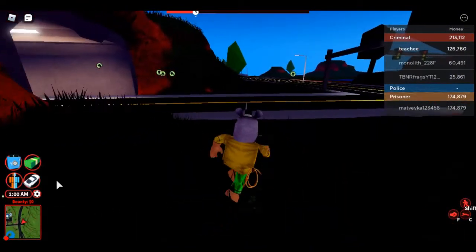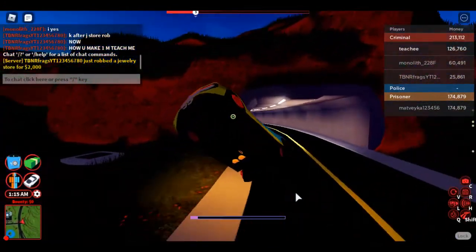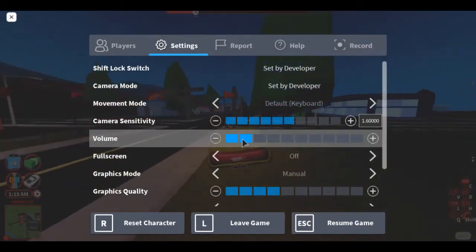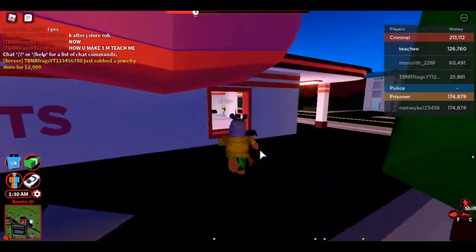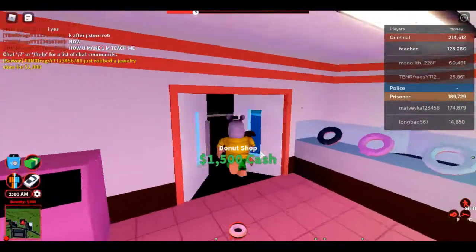Let's spawn in our Charon. Let's go rob the donut shop first — there are no cops in the server right now, so that's kind of good. I tried to find a small server. Does bad cc have any money? Come on bad cc, give me your money. Thank you for the fifteen hundred dollars.